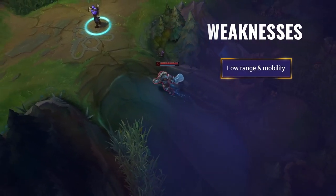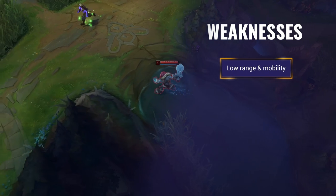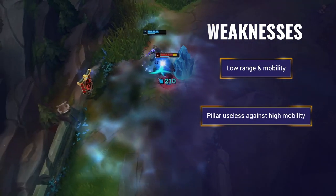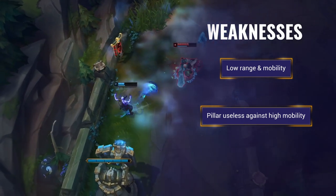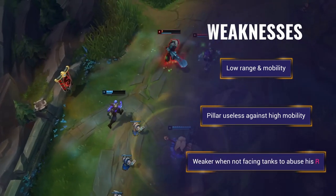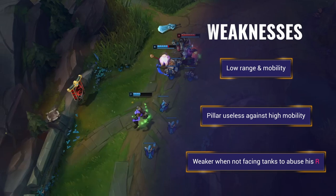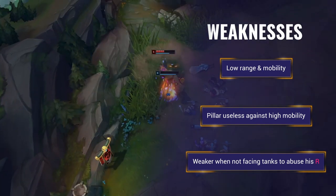As for his weaknesses, Trundle is a melee champion with no dash or blink, meaning he can often struggle to get in range to deal with longer ranged opponents. His Pillar is incredibly effective against immobile opponents, but champions like Ezreal can easily circumvent it, which greatly limits Trundle's effectiveness. A lot of Trundle's tankiness comes from using his ult to drain stats, and if he doesn't have a tanky target with high resistances to drain from, he can end up feeling significantly squishier in teamfights.